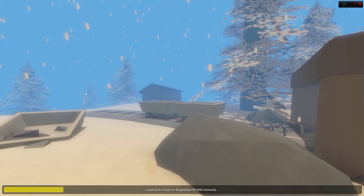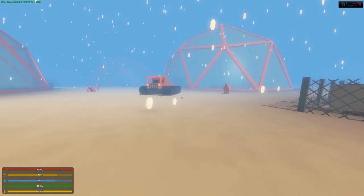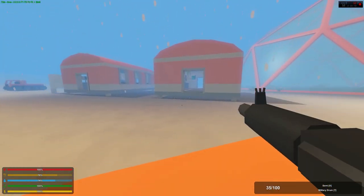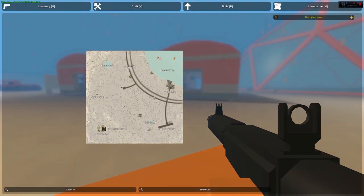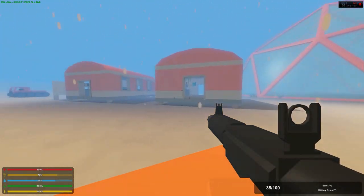You just want to go into single player and go into Yukon, or you can be on multiplayer, but I prefer single player. As you can see, I'm in the off-limits area. If you have administrator permissions you can just teleport here, but if not you're going to have to find a way of transportation — whether that's walking or driving a car over here.